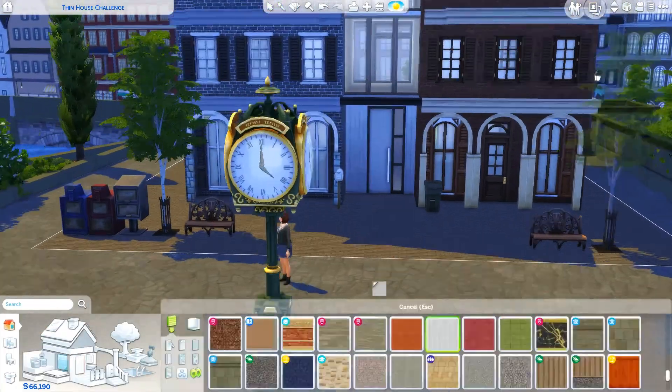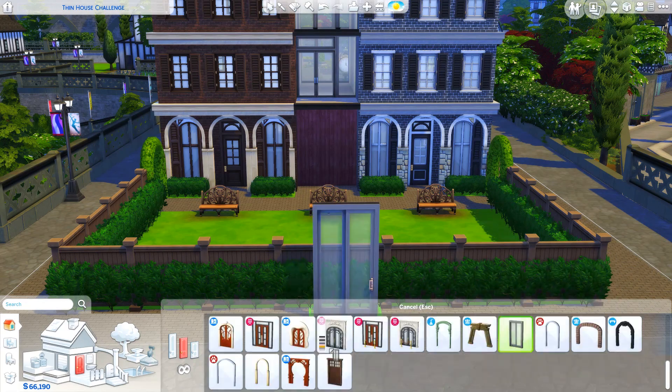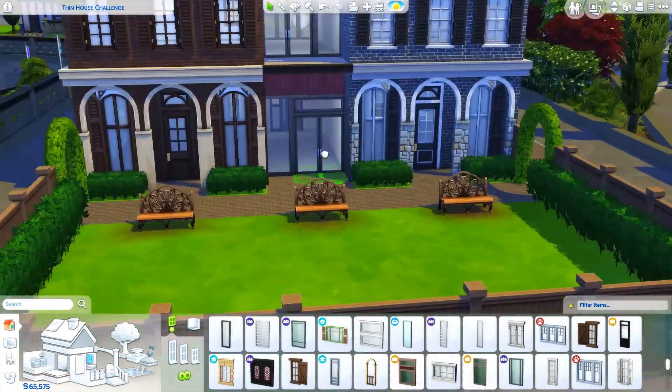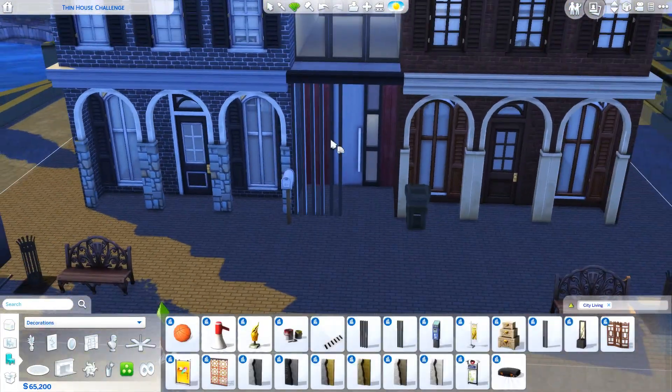If you just deleted those two balconies and messed around with the roof a little bit, you could easily get it under a hundred tiles. I just didn't really care about the tiny house perks — I liked the way the balconies looked so I decided to keep them.